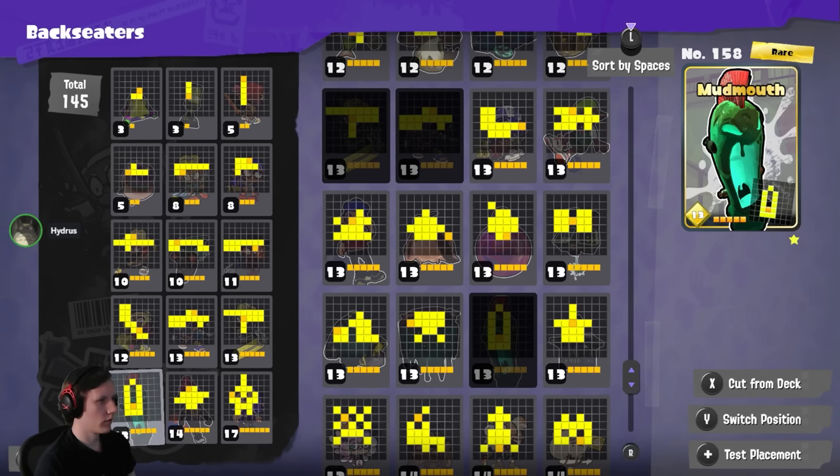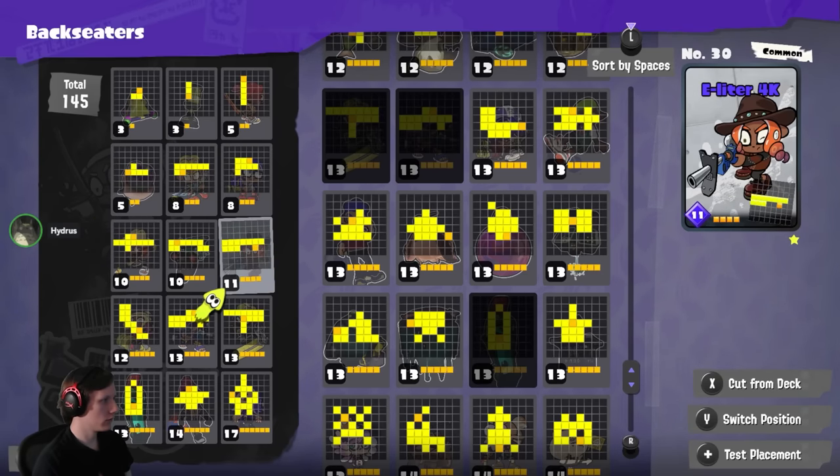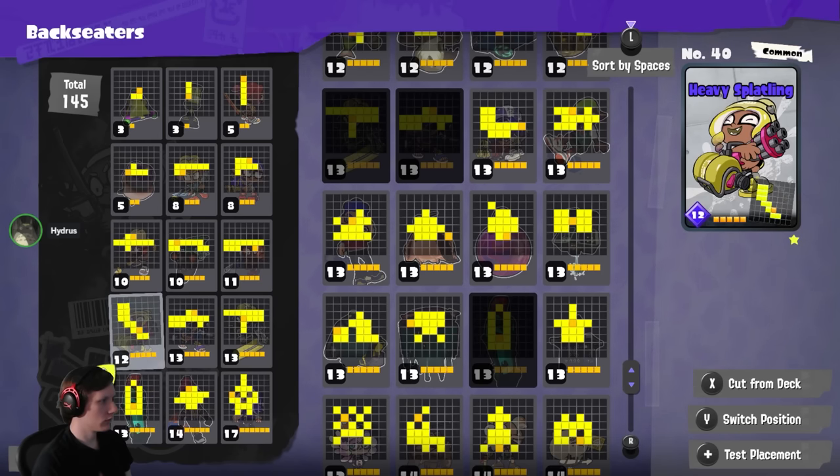Don't rely on the Mudmouth combo completely though — if you're playing against human players, people will try quite hard to disrupt it since everyone knows what you're doing. It's very safe against AI as long as you don't place Mudmouth where it'll get overlaid. Looking at the curve of this deck: you have roughly four smalls, five medium cards, six large cards, and you also don't have a 312. Let's explain that concept.